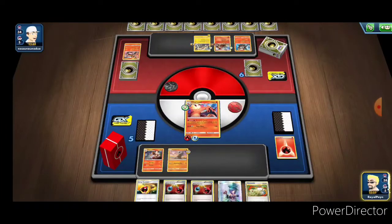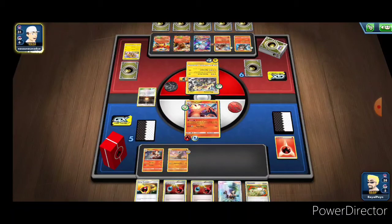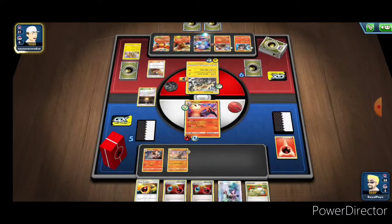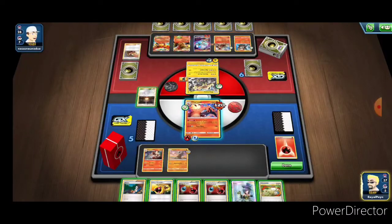We got another energy retrieval - that's not bad. What is bad is that we don't have any other energy in hand and we can't use our Evelyn because he doesn't have a Stage 2 Pokemon on the field. Oh wait - he does, he evolved the Electabuzz into Electivire! Now Electivire, because of those knee pads, is at 180 hit points. Thunder Punch does 60 damage, or 60 more for heads; Giga Impact does 170, which is enough to knock out a Charizard, but you can't attack on the following turn. While we were busy looking, he just kind of loaded the field up.